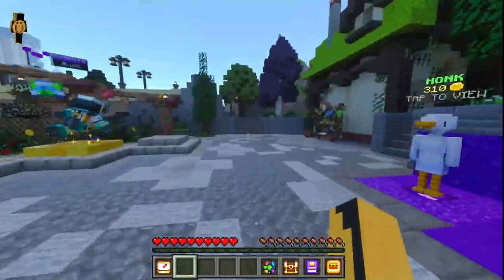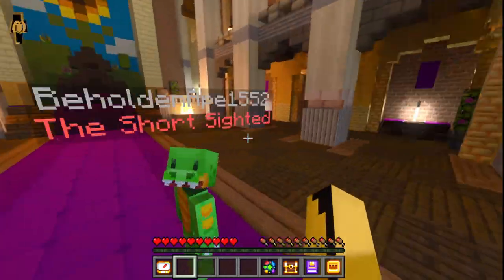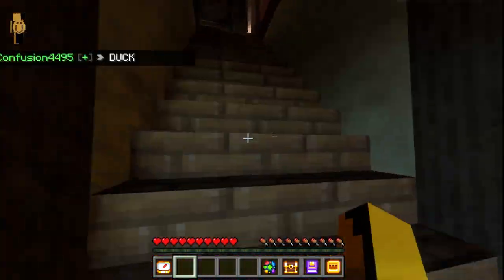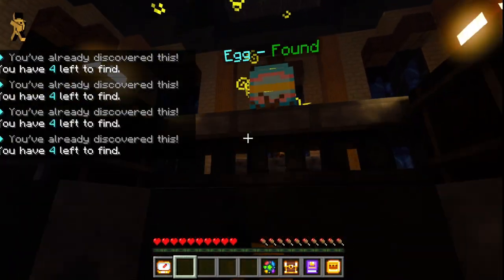After that, you want to go past all the hub and into the castle. Once you're in the castle, go down this long pathway up here and up the stairs. In this room you'll find your next egg.